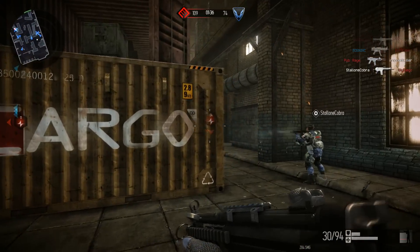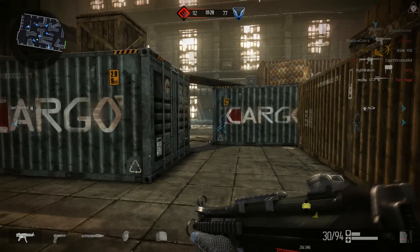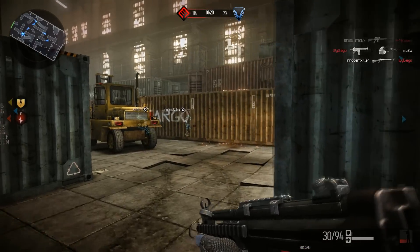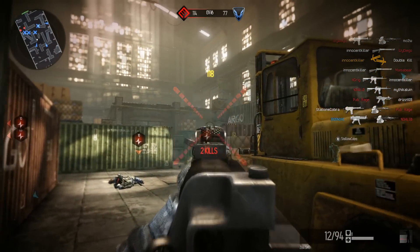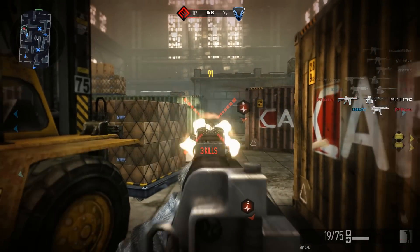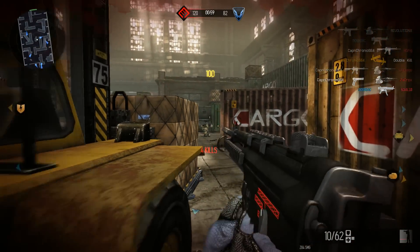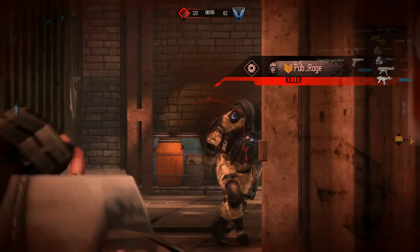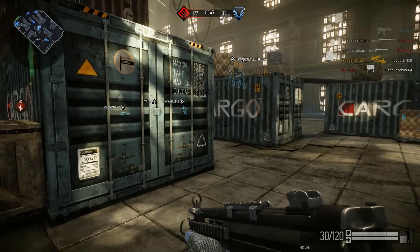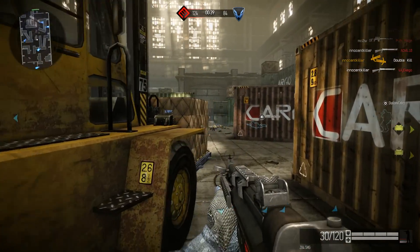Right now I'm playing the engineer class. I can plant claymores and stuff, though I haven't really killed anybody with one yet. You can also shoot enemy claymores to kill nearby opponents. There's a little kill counter on screen — one kill, two kills, three kills — it tallies how many people you've killed without dying, then resets when you die.